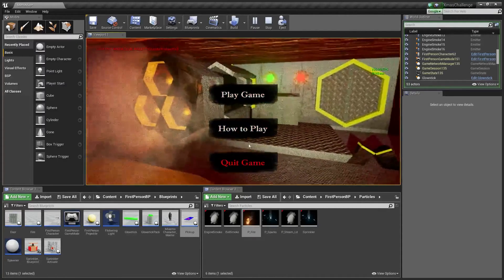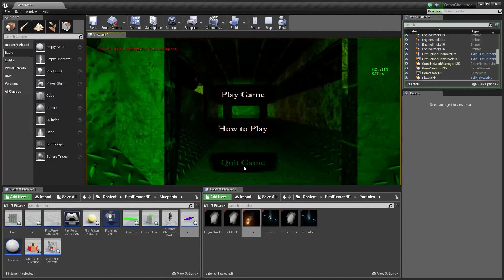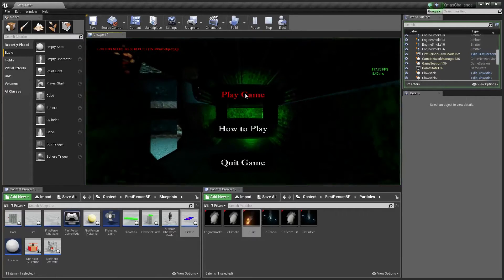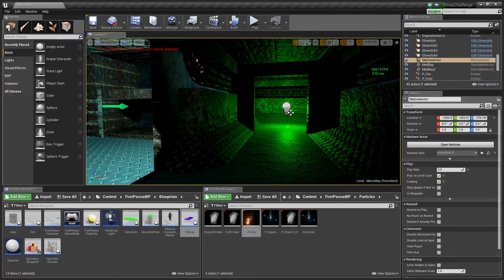How to play — so I click on that — and it does absolutely nothing. I'm sure that didn't happen a minute ago. None of these buttons seem to do anything. Let's try that again — okay, that's something to fix. They did work, I swear.